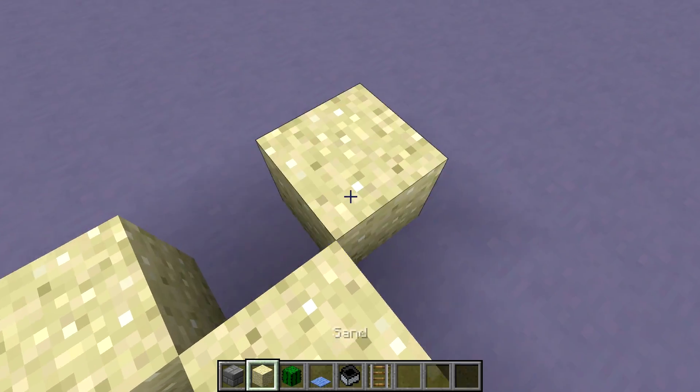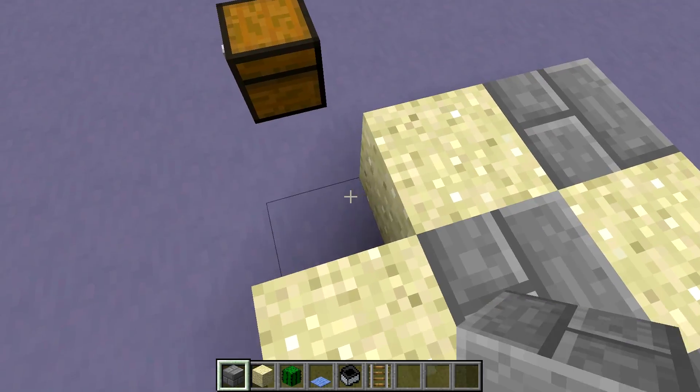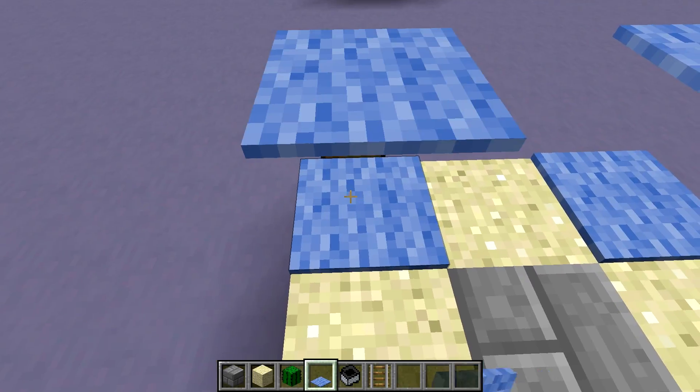Start off with four sand — that's going to hold our cactus — then fill in with building blocks in the five-star pattern, and on all the corners place two carpets. They can be any color of course.